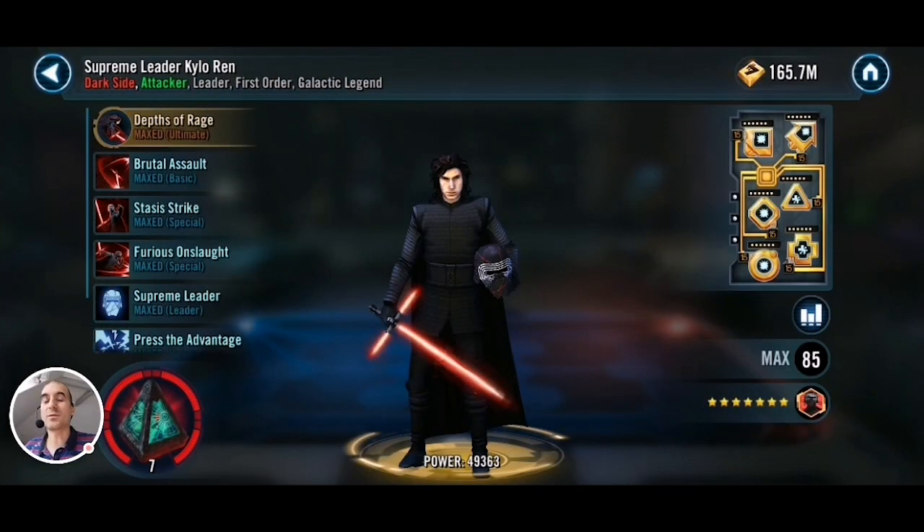Hello there, my fellow holotable heroes, and welcome to another SWGA video. I'm back in Squad Arena here testing the GAS, Fives, and Chewie cheese team. In one of my previous videos, someone asked how they would do against Supreme Leader Kylo Ren with the Sith Empire team, so I just want to show you. I did some testing in Arena and I'll show you one battle now.